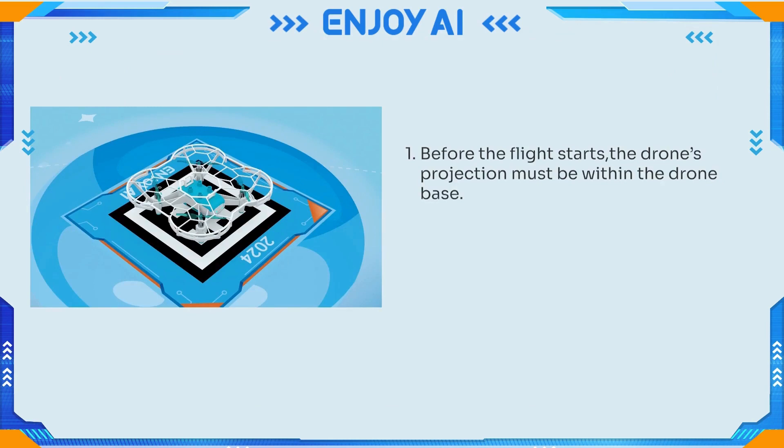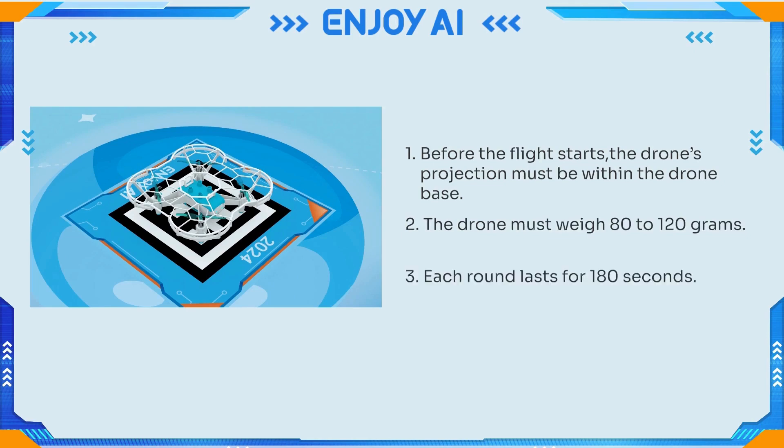Before the flight starts, the drone's projection must be within the drone base. The drone must weigh 80 to 120 grams. Each round lasts for 180 seconds.